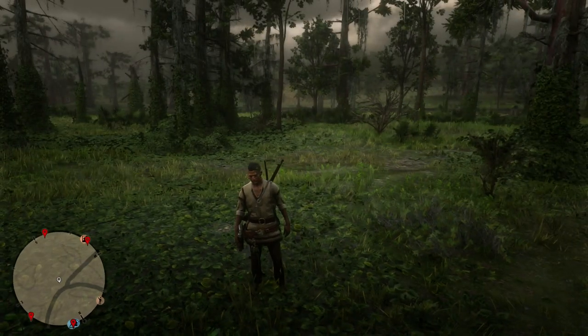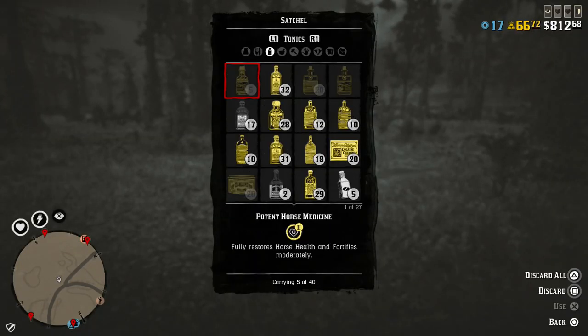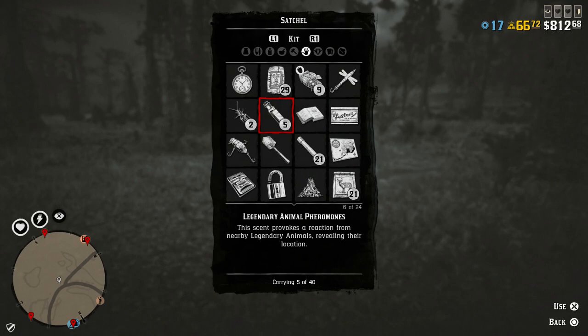I was under the impression that the legendary animal pheromone was supposed to help you get an idea of maybe where that animal was if you couldn't find anything — I was completely wrong. These are supposed to be used after you get the notification of the legendary animal already being in the area. As soon as you get that notification, you use the legendary animal pheromone and it will provide a reaction from that nearby legendary animal, revealing its location — giving you an indication of exactly where that animal is.